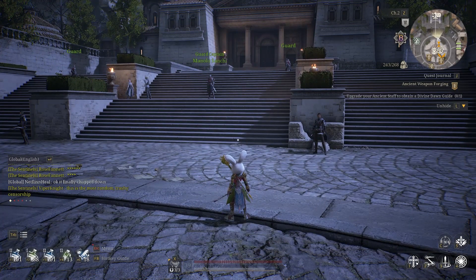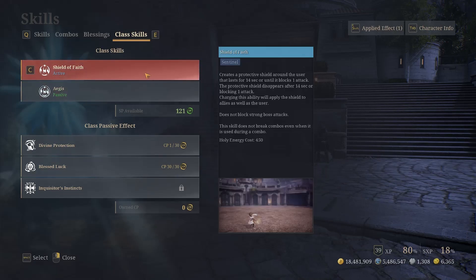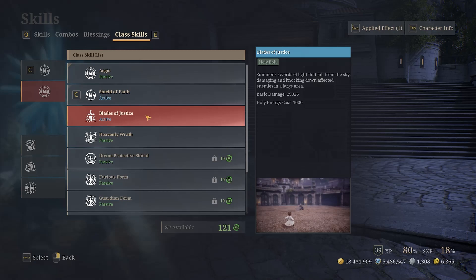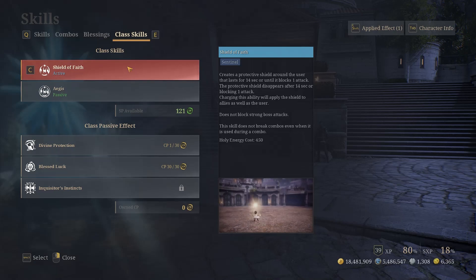For those not familiar with Priest: all your abilities build up your holy energy. As shown, skills generate holy energy — your full bar is 1,000. Class skills consume holy energy: Shield of Faith consumes 450, and Blade of Justice consumes a full 1,000. I always use Shield of Faith because in party content it's incredibly strong — coupled with the passive giving two additional attack blocks, you get a shield with three charges, meaning three hits absorbed.